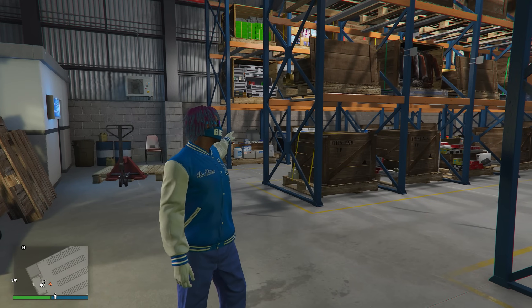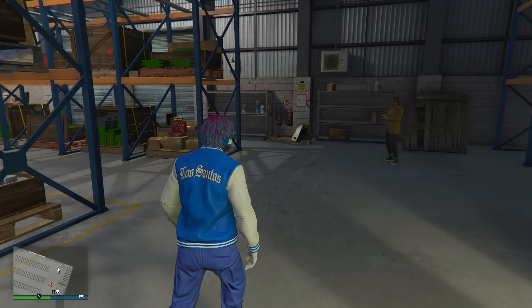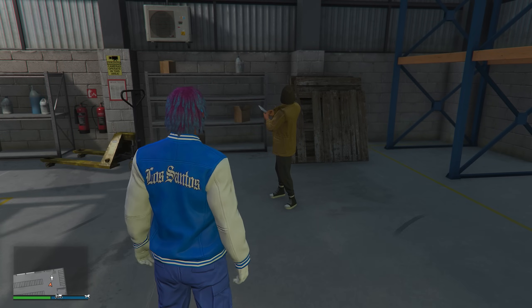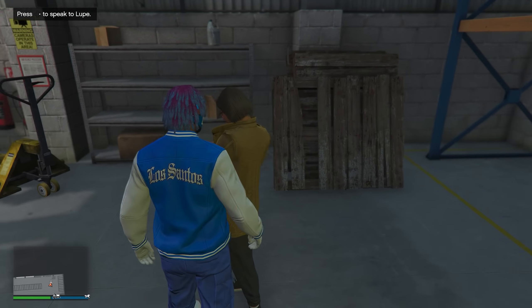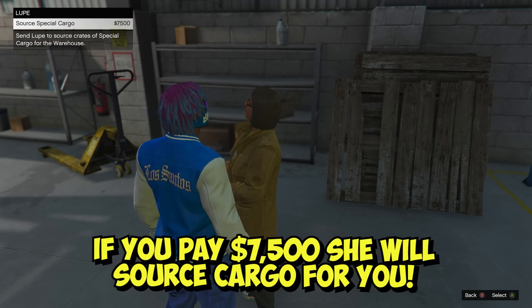You're going to have to do a whole bunch of resupply missions for a few hours if you want to get your warehouse completely full. But if you want to make the process a little bit faster, there's somebody inside your actual special cargo warehouse. If you go up to that person and click right D-pad, you can pay them $7,500 to go and source special cargo crates for you.